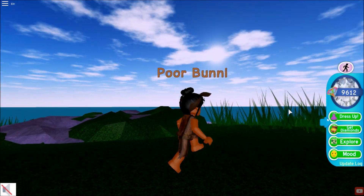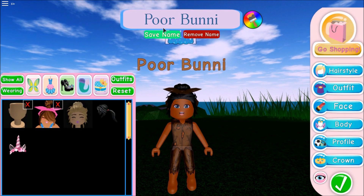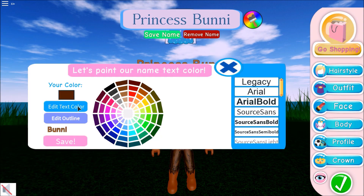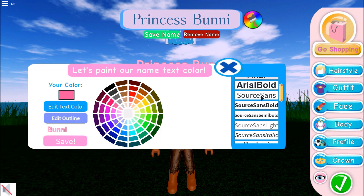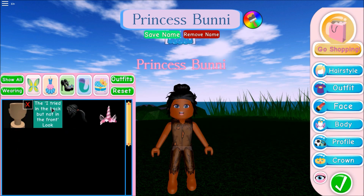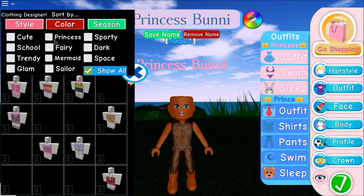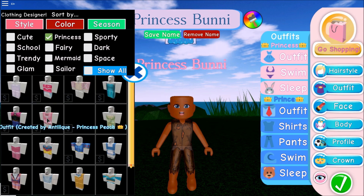Okay, the outfit is back. Now we're going to change into Princess Bunny, because the suggestion was Poor to Princess. We are transforming into an elegant pink princess — I love pink more than anything. My whole room is pink right now; I'm staring at a giant pink fluff I call my bed. Princess Bunny, here we come! We have to change that outfit — you can't stay broke forever.